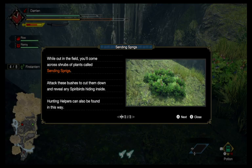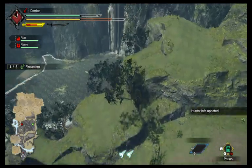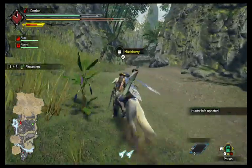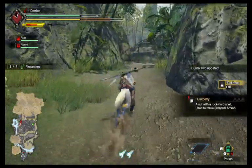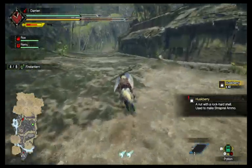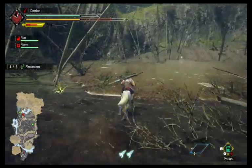Attack these bushes to cut them down to reveal spirit birds hiding in there — though we can't attack them right now. I need to figure out where the rest of these items are, so I might as well just clear out this map quickly.